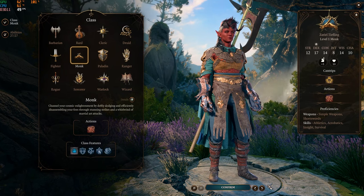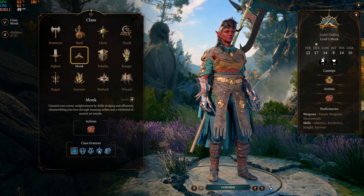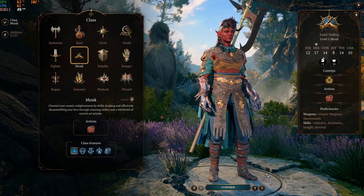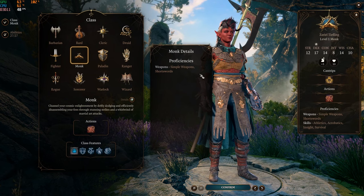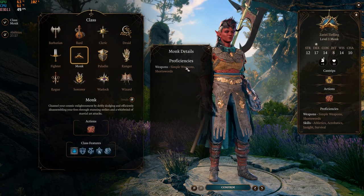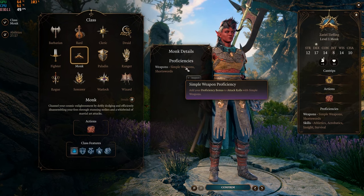As a monk, you channel your cosmic enlightenment by deftly dodging and efficiently disassembling your foes through stunning strikes in a whirlwind of martial art attacks. The monk proficiencies are simple weapons and short swords, so you get a proficiency bonus to attack rolls with simple weapons.